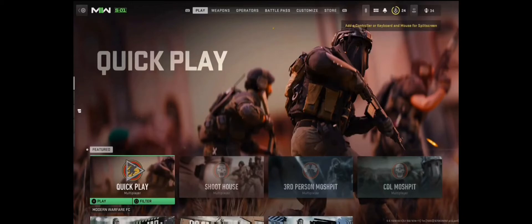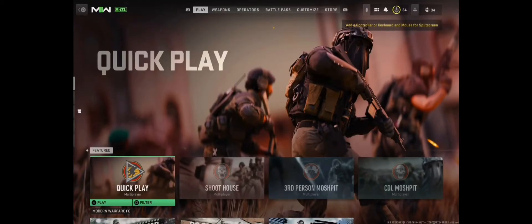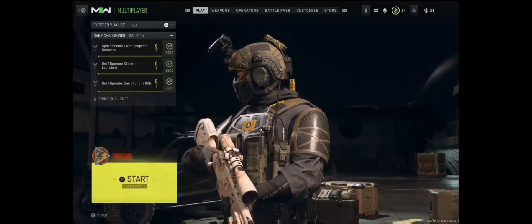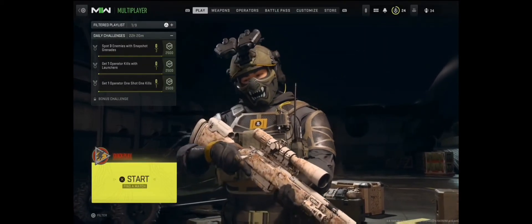So you've been trying to hit square and it says 'fetching online profile' — correct. What you're going to want to do is skip that and hit X, then start the quick play. Once you're here, hit square and it should pop up right for you. And that's about it.